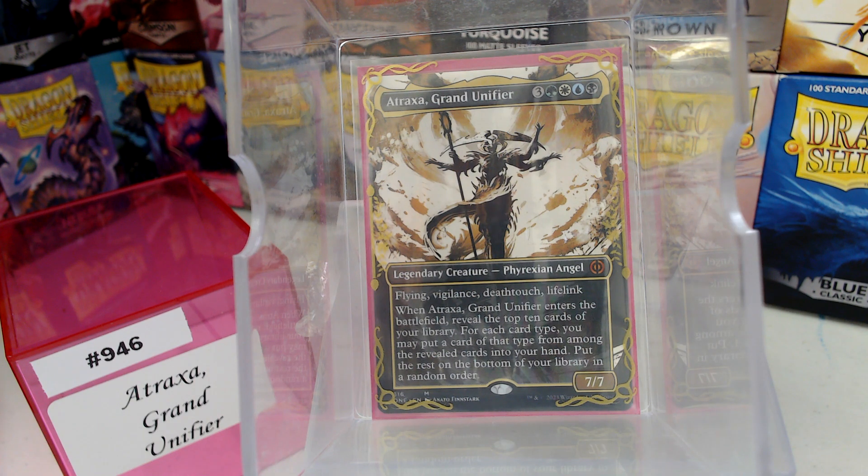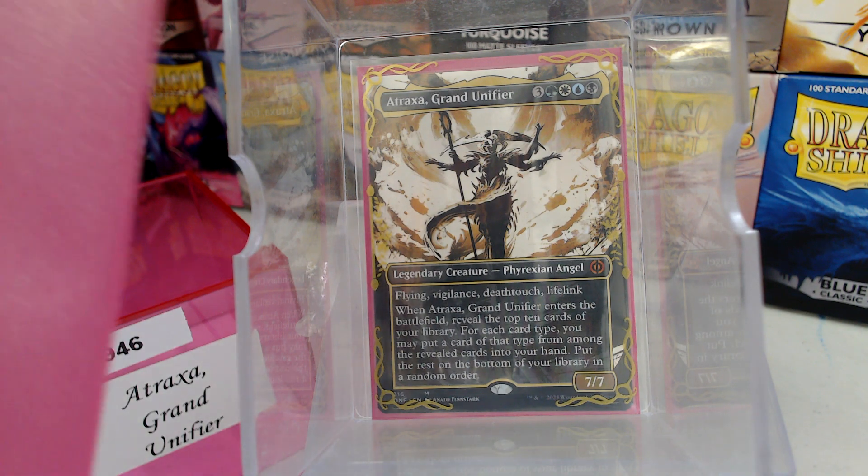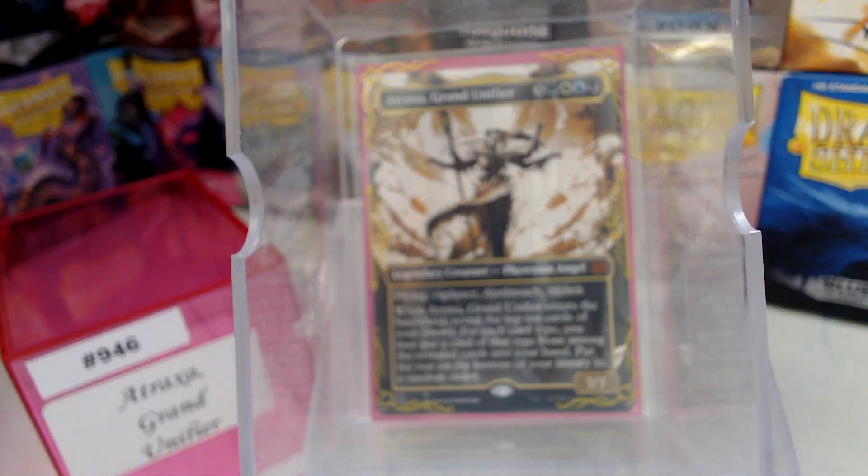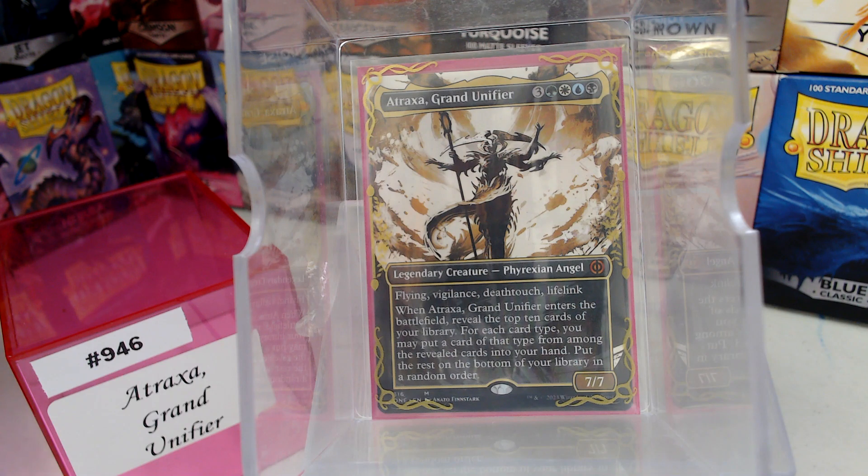Thank all y'all for watching, liking, subscribing, and our good partners out there at Dragon Shield. This deck is in Dragon Shield Pink Diamond Matte. They are found at your local game store — pretty much any friendly local game store should have them. If not, you can come on down to Jackson, Tennessee, to Cannes Collectible Games. I've got them.